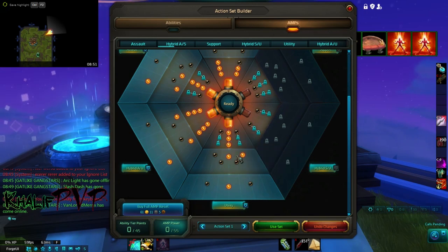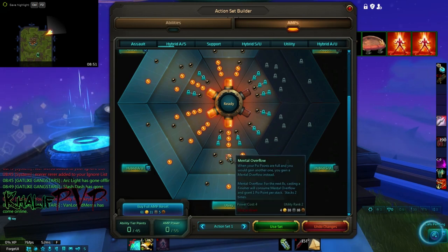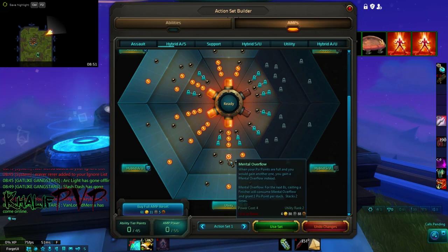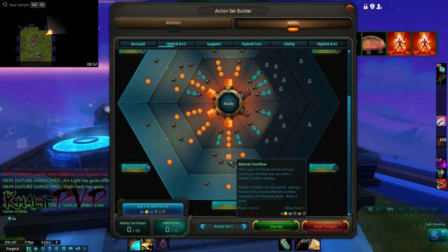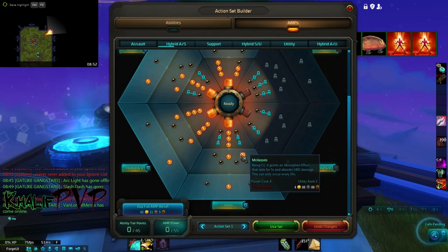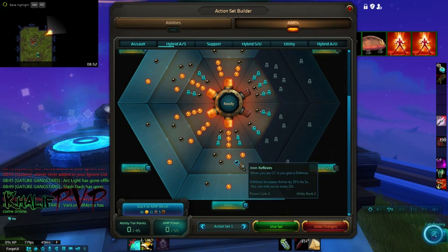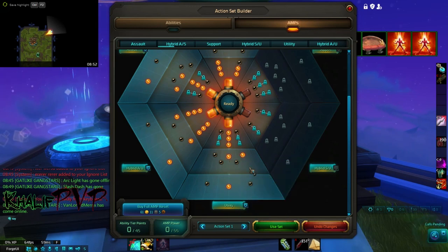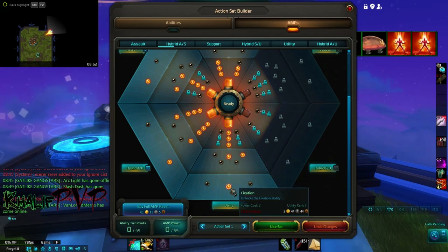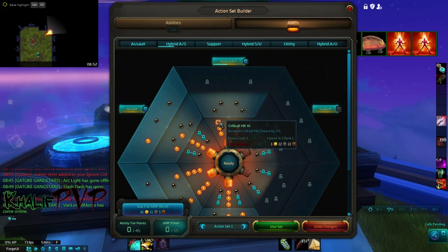The utility tree is the most important tree in this build and the biggest differentiator. Go right down this line to pick up Mental Overflow and Molasses. Mental Overflow means any time you have over 5 psi points and do a finisher, you get 2 psi points refunded. Molasses grants an absorption effect when you're CC'd — you could swap it for a defensive buff. For tier 3, pick up Fixation, a great skill we'll discuss in the skill section.